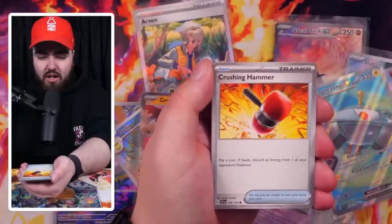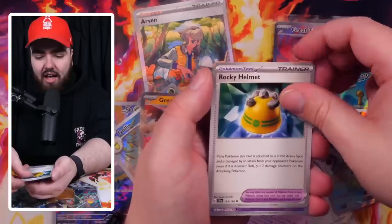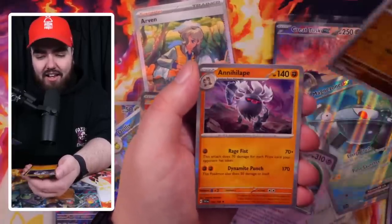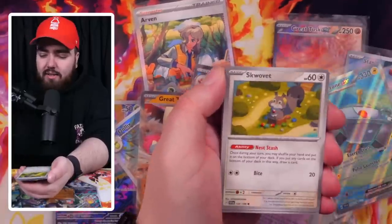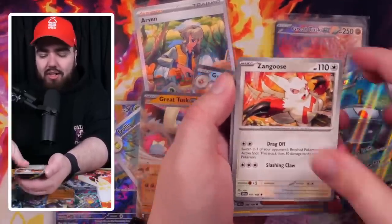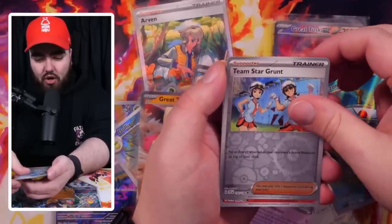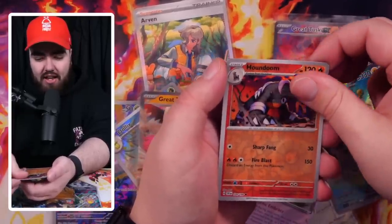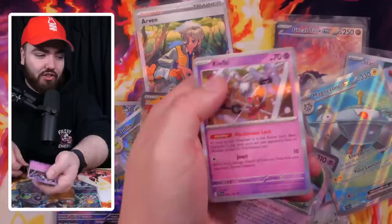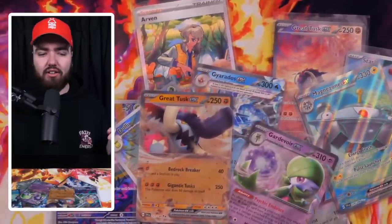Next pack: Quaxley, Pawniard, Crushing Hammer, Flamigo, Forretress, Rocky Helmet, Fido, a Sandile, and an Annihilape. Then: Quaxley — that's my favorite starter — Squovert, Charcadet, Lechonk — Lechonky Chonk — Zangoose, Youngster, Flaffy, Team Star Grunt, a Houndoom, and a Clefky — the first Clefky holo of today. Maybe you wouldn't pull every holo in one booster box — there are some sneaky little holos that haven't been pulled yet, like Clefky.